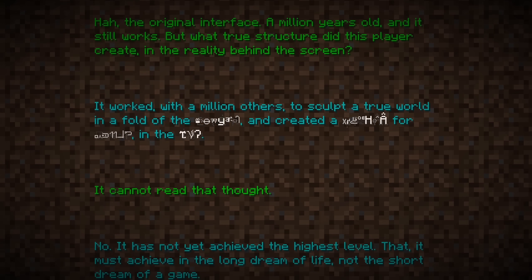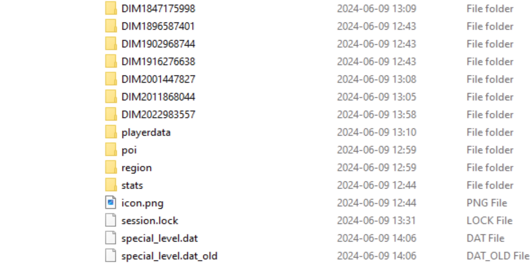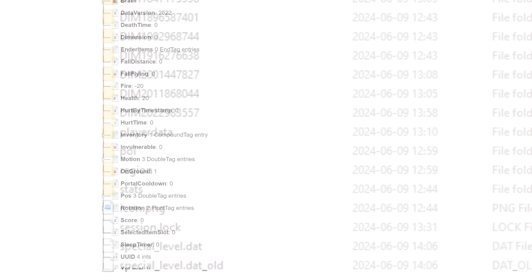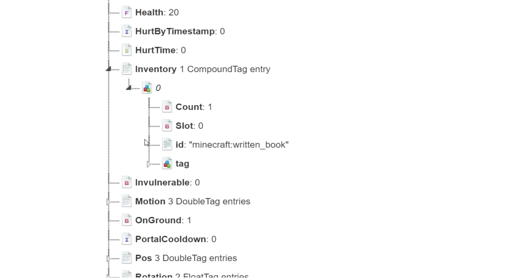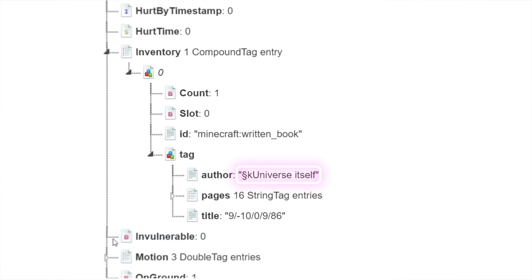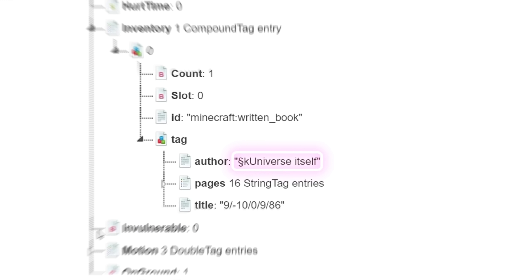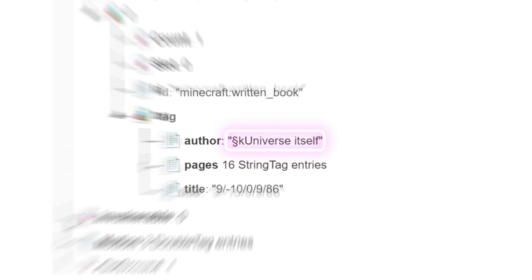To understand this more, let's exit Minecraft and look at the game files. The player data file contains information about the player, including inventory items. By using an NBT editor, we can take a peek inside. And it is here that we find the author of the book: Universe itself. It's a cryptic name, and it serves to pull us even deeper into the mystery. Now, there can be no doubt that there's something special about this version of Minecraft. We are merely scratching the surface.